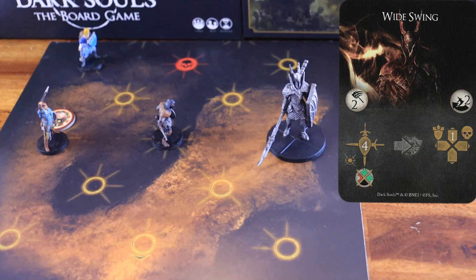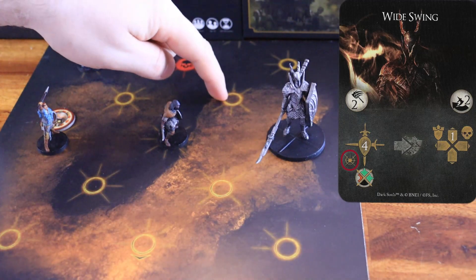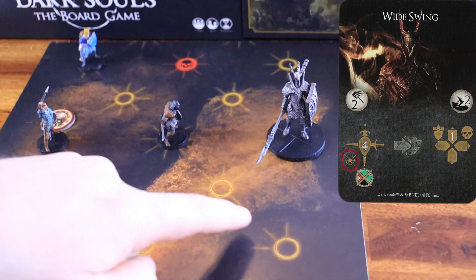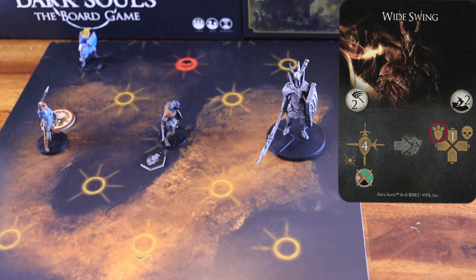Wide Swing. The boss starts by attacking within a range of two, the nodes facing its front and right arcs, dealing four physical damage to all the characters inside the nodes hit. In this example, these would be the nodes hit. If the attack hits a character that's not able to dodge the attack, that character receives a stagger token. Then, the Black Knight starts its movement phase by pushing any character inside its node to the nearest node facing the arc.